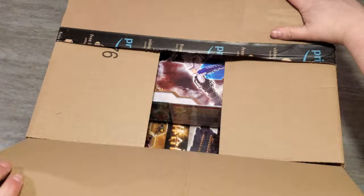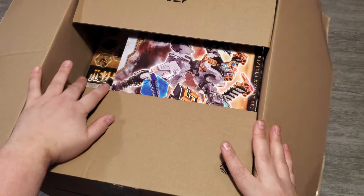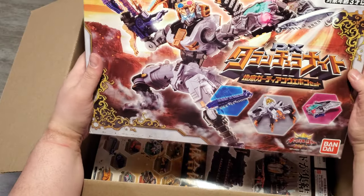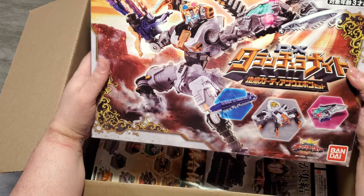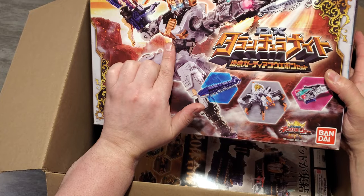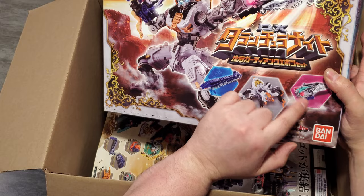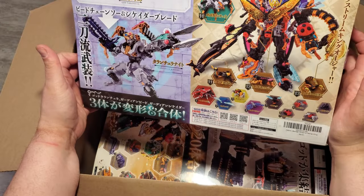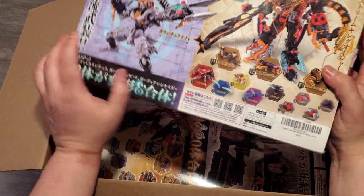Oh my god, I'm so excited - cue the King Oger music! We have got the spider - this is the King Oger tarantula knight set. Originally this was released as tarantula knight, and then the caterpillar, and the - I forgot what this one was called, it was like the Night Slayer or something like that. But we've got this guy, and together they form Extreme King Oger!